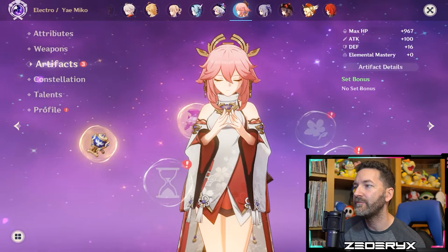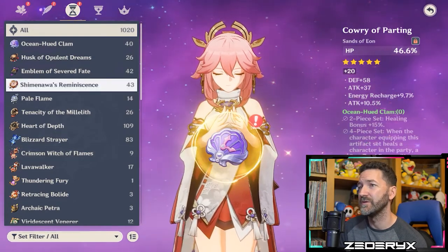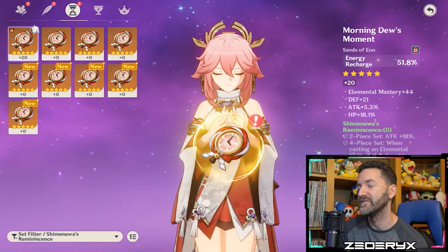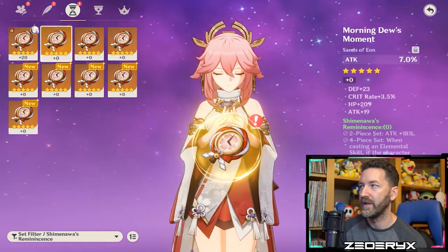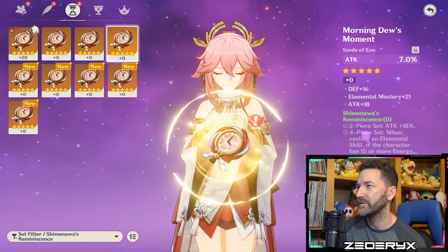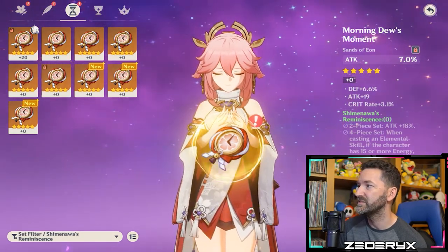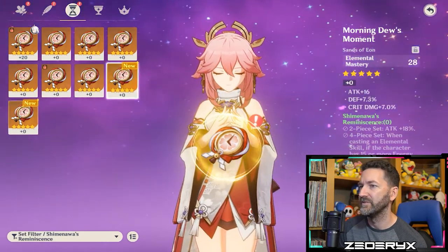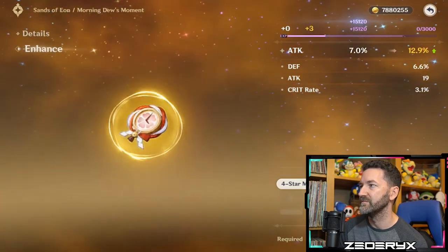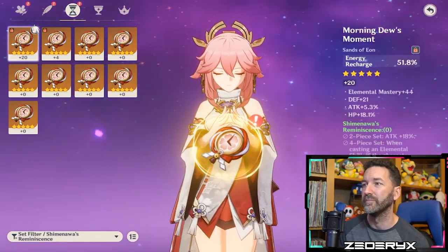We now have our off-piece goblet and our Gladiator circlet. Moving to the sands — I'd like this to be Shimanawa's, giving more flexibility for the flower and plume. I want energy recharge or attack percent as the main stat, with crit rate or crit damage in the substats. Looking through Shimanawa's sands: attack percent with crit rate is okay but not promising; several others have no crit at all; one with attack percent and crit rate might work if it rolls crit damage.